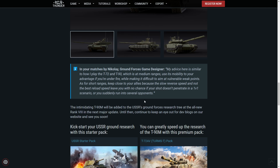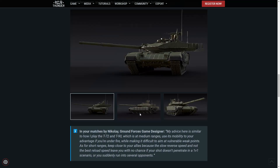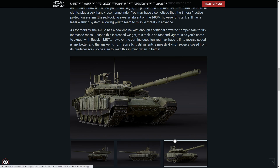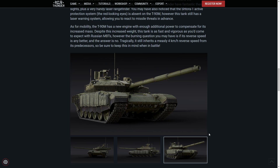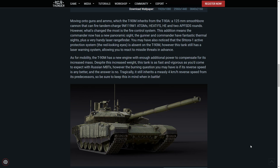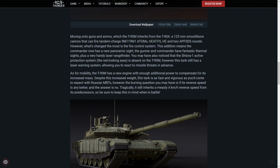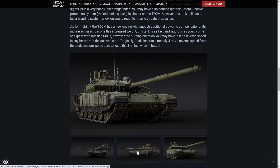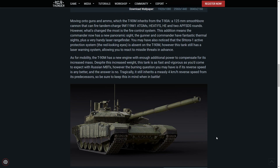The intimidating T-90M will be added to the USSR's ground forces research tree at the all-new rank 8 in the next major update. Rank 8 is basically the end of the line for ground forces, so hopefully aircraft can catch up — they'll probably just pad out ranks 7 and 8. The Challenger 3 is Britain's next main battle tank, this is Russia's current main battle tank, there's a new Abrams on the way apparently, and supposedly the Leopard 2A7 — so these are just all the main nations' current tanks.